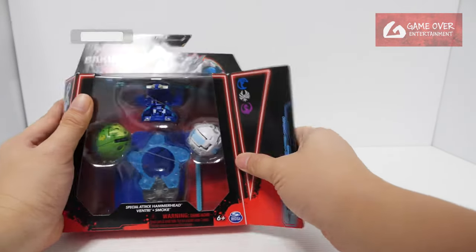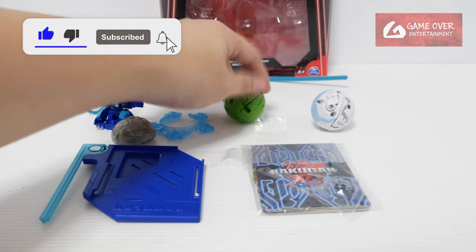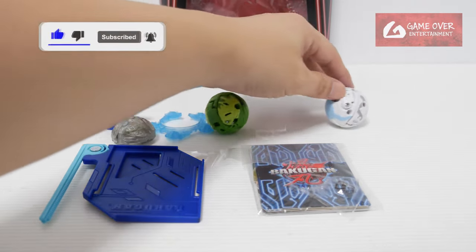So without further ado, let's open it up and have a look. So these are the contents: one special attack and two Bakugan. This should be Ventry and this is Smoke.